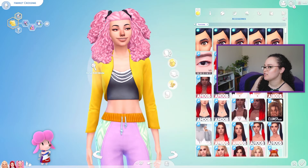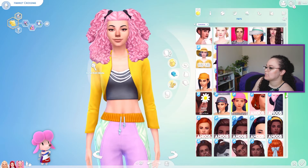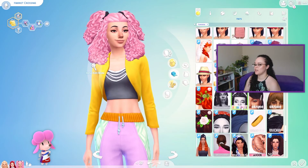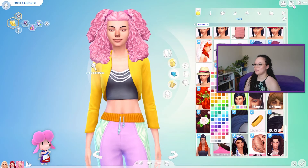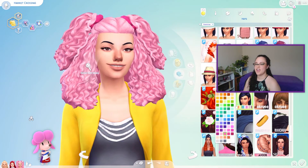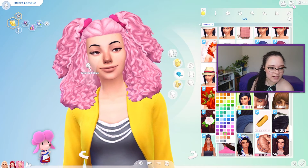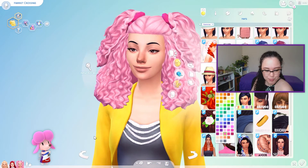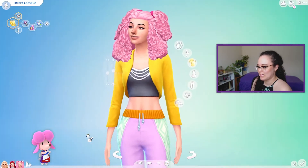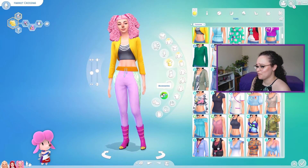I think I can change this scrunchie color also. Let's do a pink — you could do a slightly darker pink. That's cute. For the clothes, she's wearing a purple dress with a blue, white and red apron. So I don't know how close to that I'm going to get, because I don't even know if I have any aprons. So let's just look for a purple dress.